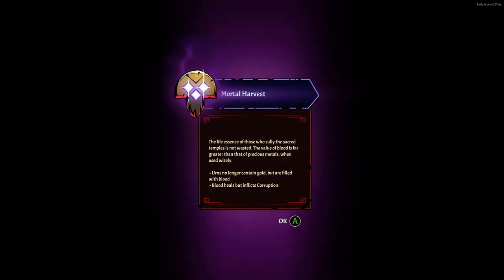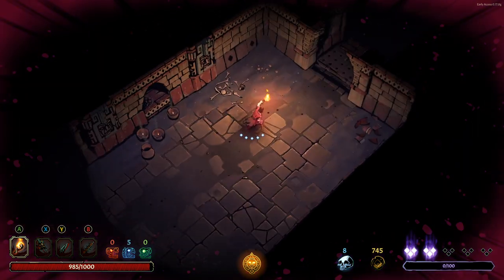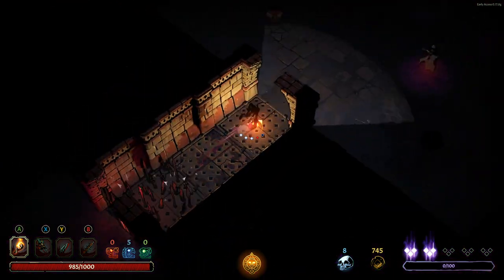Anyways, let's go through — we want to be going for a relic. I think relics are far more important than stats for the most part. The two good stat upgrades are max HP and 10% damage. Mortal harvest: urns no longer contain gold but are filled with blood — blood heals but inflicts corruption. So that is a benefit because we get a bit of healing, but if we do destroy them we get one corruption, so it can be a negative as well.